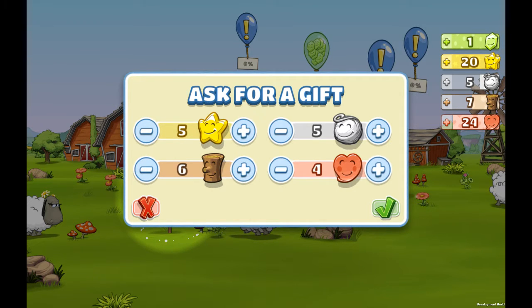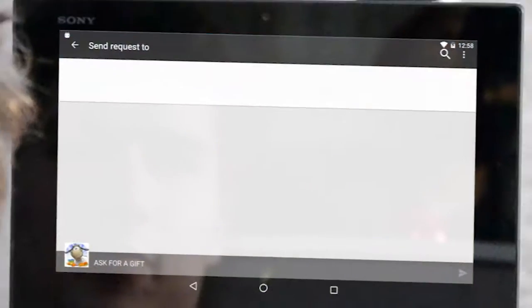I'll go for five stars, five hearts of flower petals, some wool, maybe two stars, and then send the request.